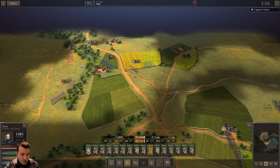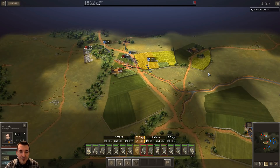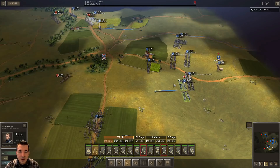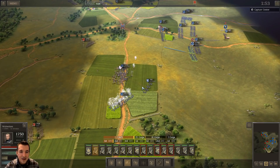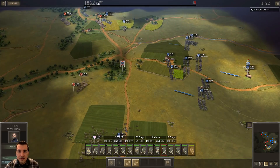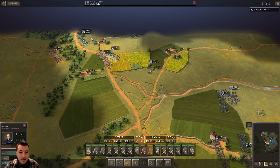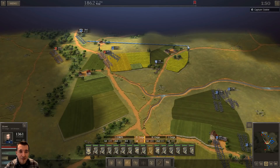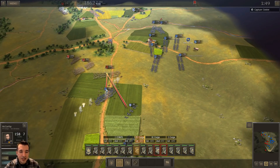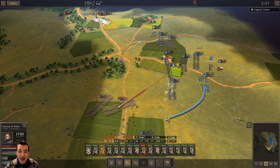These guys are going to get run right out of there — I don't want them to lose a ton of men in a melee attack, so I'm going to try to pull them out as best I can. I'll start moving my units up into position. It looks like they did the same thing here, but it was only one brigade that hit. I didn't bring any of my own artillery to this fight. He's throwing everything he's got at these guys, but we're going to start engaging here with my men.